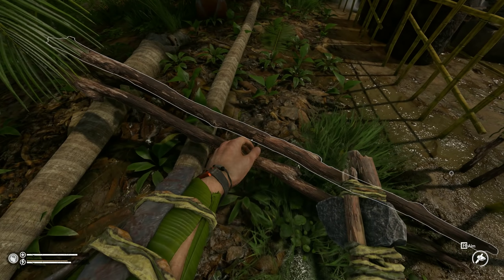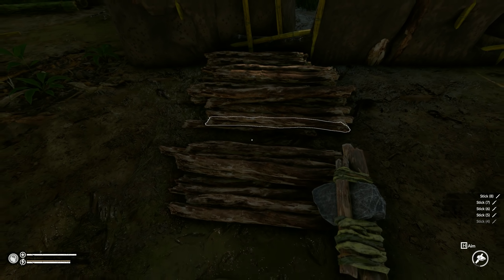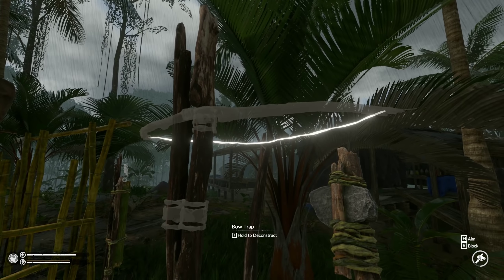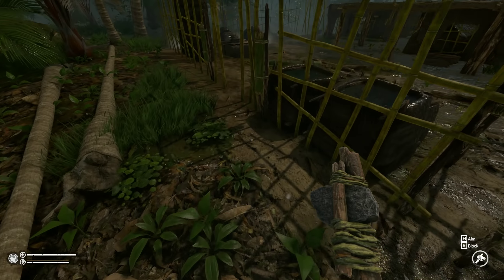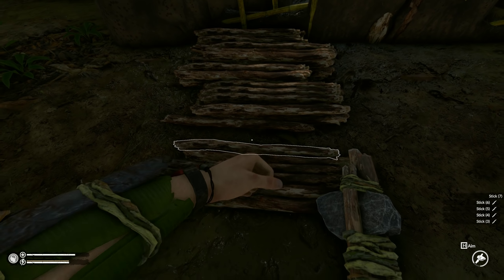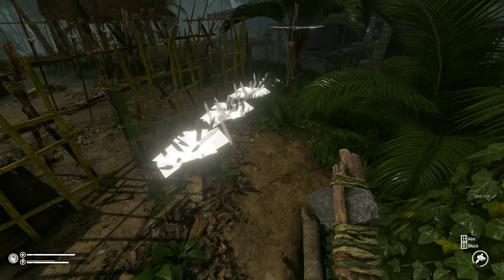I need so many sticks. I have a lot of them, but I think this area where I have all those sticks stored will be like the wood storage area. What else do I need for this one — a rope maybe? What the hell is that? A stick over here. It will take so many sticks to craft the traps all the way around the base.